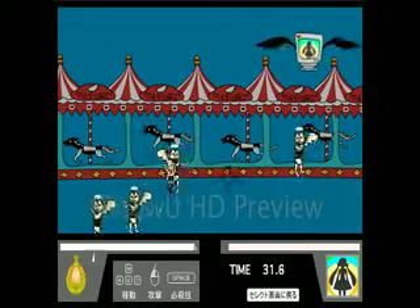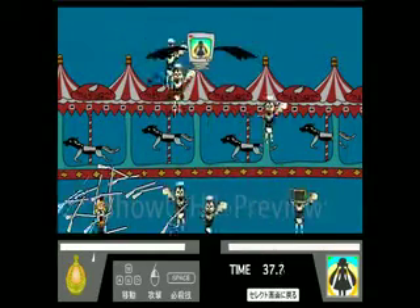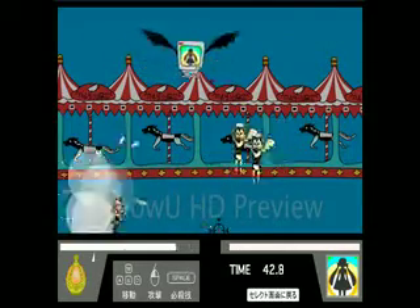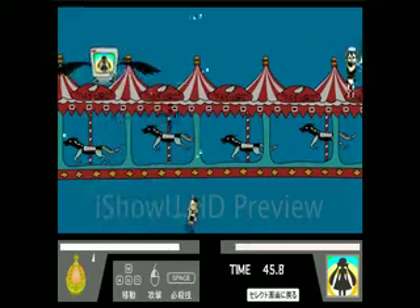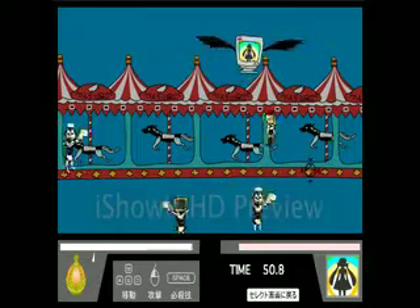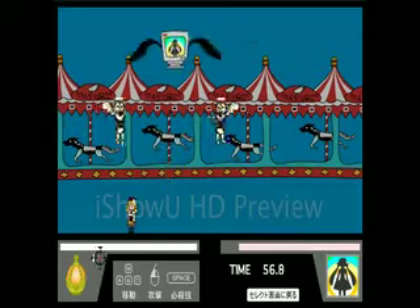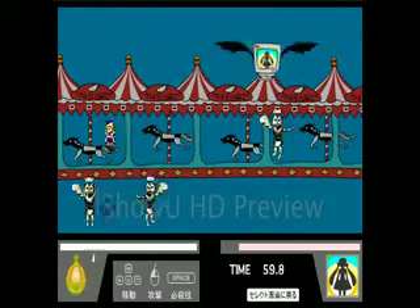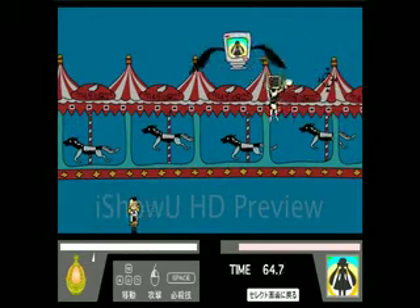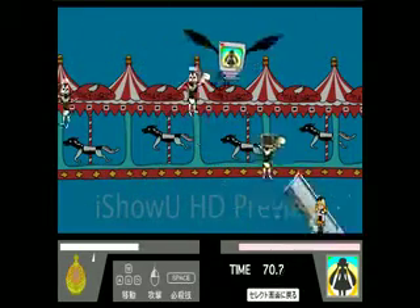Now, to explain the screen: the bottom-left is your magic power slash HP. When that hits zero, you die. Your magic attacks consume it a bit, but you'll recover as you go. Basically, if it goes under a certain mark, you can't use any attack that consumes magic — in Mami's case, you'll be stuck using the musket swing. Also, press the spacebar to do a special — the Tiro Finale — which I completely missed.